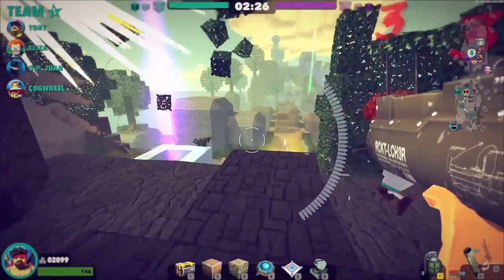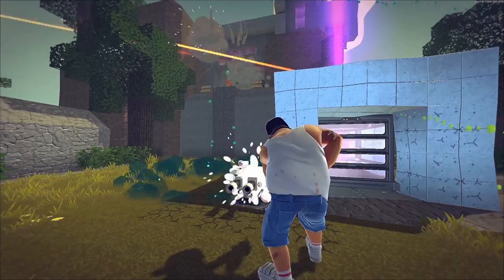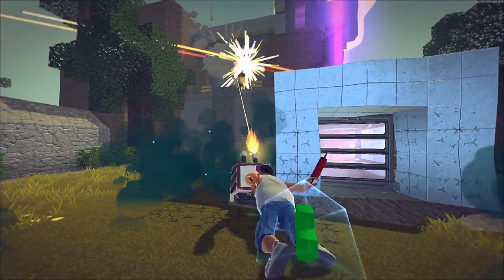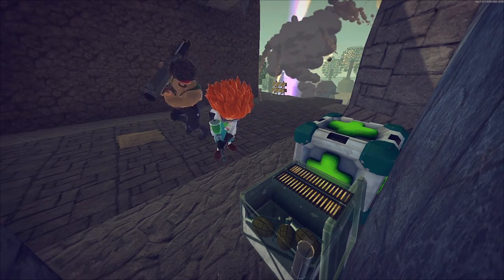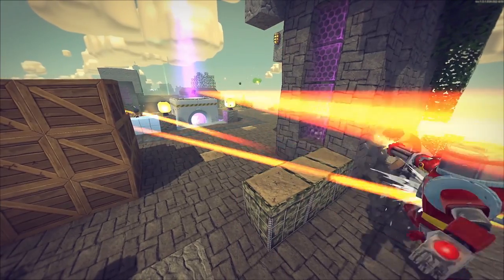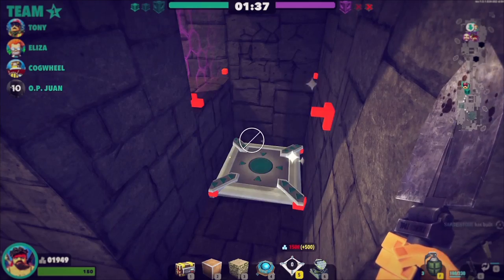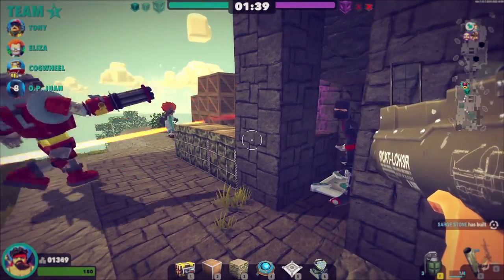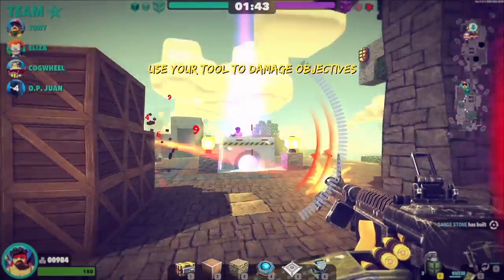Touchdown! He then fires his rockets, destroying enemy defenses, while Eliza throws in a chem grenade to stop Tony repairing his defenses. She then provides some support to Sarge with health and ammo. Cogwheel turns up, and Eliza and Cog protect Sarge while he places a respawn pad in a hidden location. OP spawns, and Cog, Sarge, and OP charge the cube while Eliza covers.